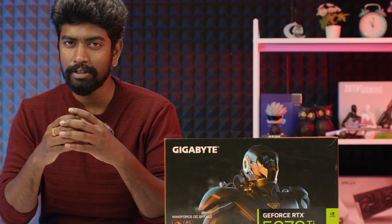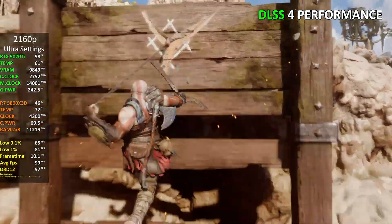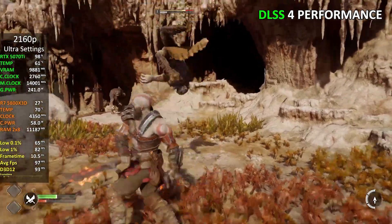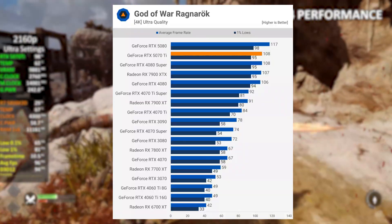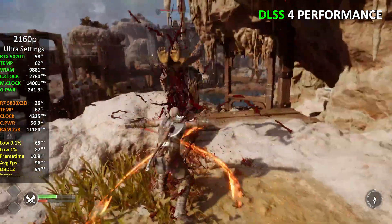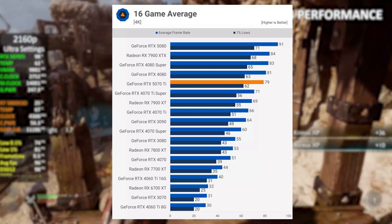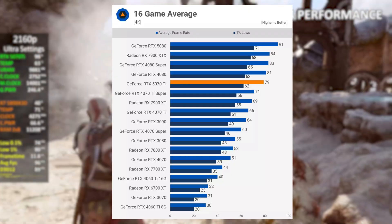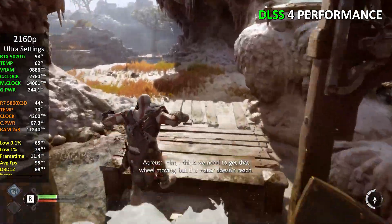Pushing things to 4K, the 5070 Ti continues to impress. In God of War Ragnarok it matches the 4080 Super and 7900 XTX, putting it right up there with the heavyweights, while leaving the 4070 Ti Super and 7900 XT trailing behind with noticeably higher frame rates. Across the 16-game 4K average, the 5070 Ti maintains its edge — about 11% ahead of the 4070 Ti Super and 14% faster than the 7900 XT. For its price, you're getting top-tier 4K gaming power.